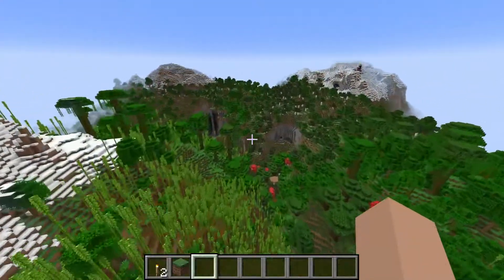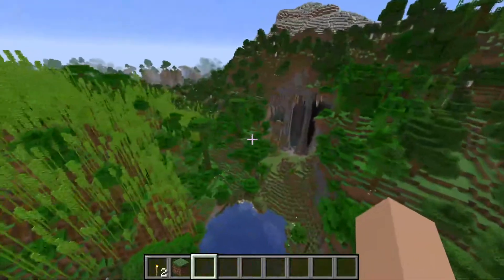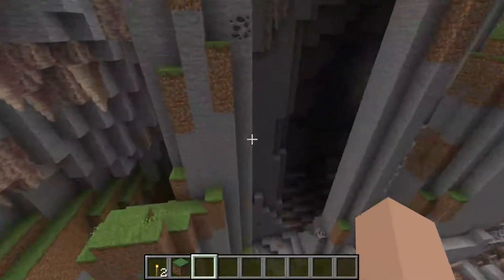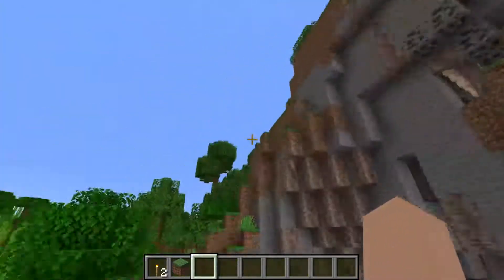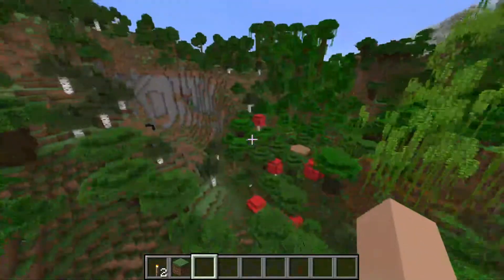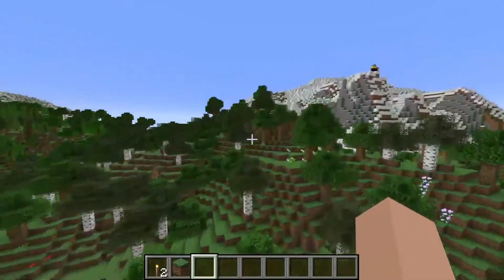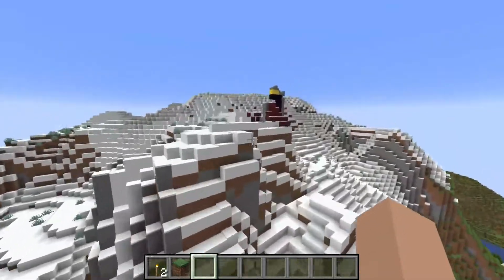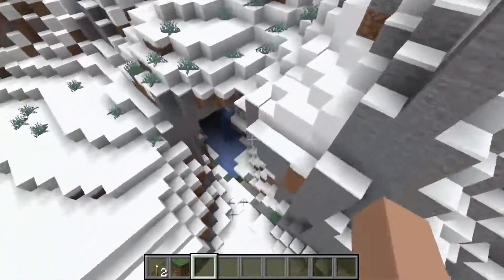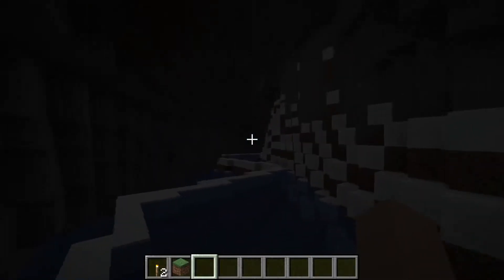Look at over here too — there's a big cliff area right over here. And then there's a giant opening to a big dripstone cave opening — though I guess it doesn't really go too deep. And there's a big lake over there. You have more mountains up here with a nether portal brewing up here. And then an underground snow cave, which looks pretty cool.